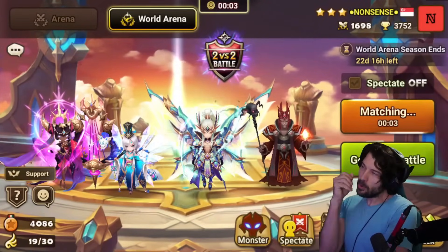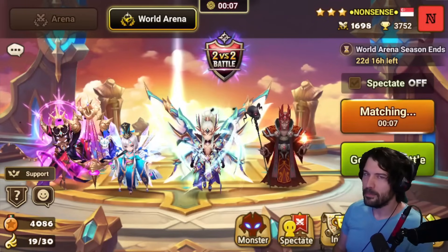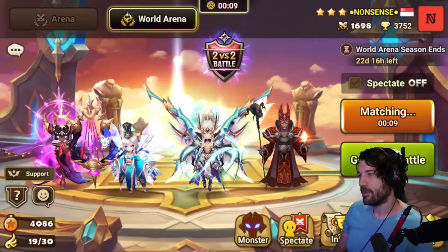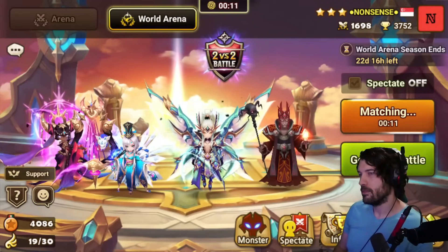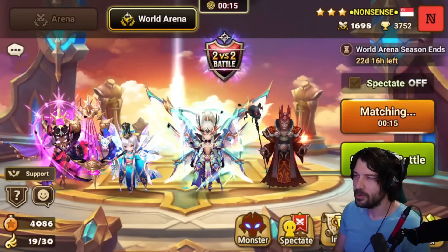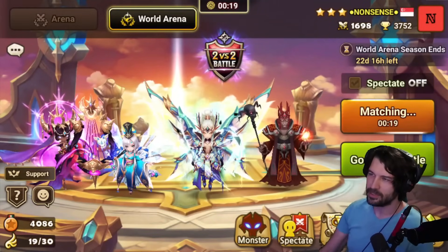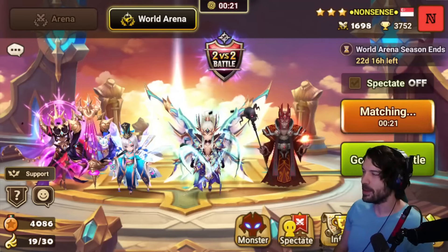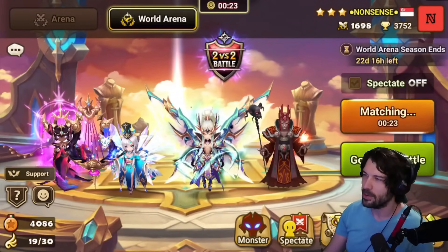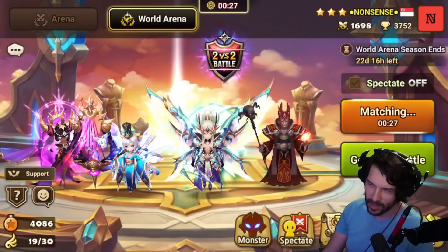What would have been a more consistent way to do that? We could have brought Jamire to race him. Jamire is the if-I-think-I-can-race-you pick — it's a consistent way instead of RNG. I felt like his team was fragile enough and took enough turns that Anteares should have worked. Unfortunately this is a garbage Anteares — you can tell because it's not a pirate. It's also not tanky enough.